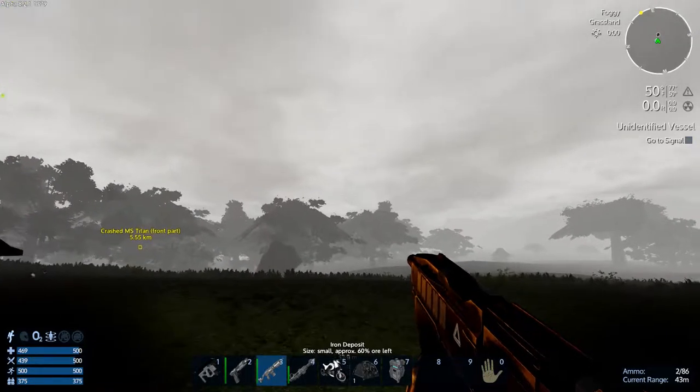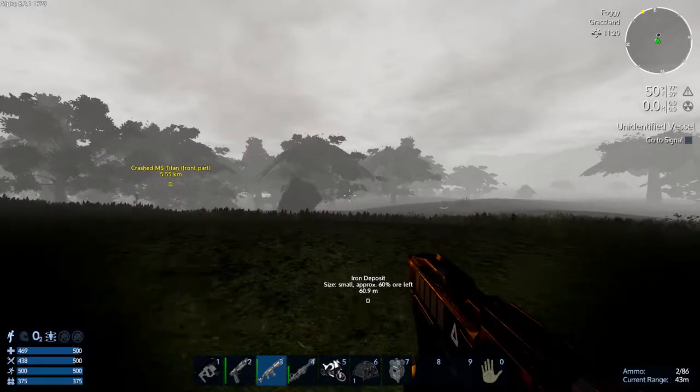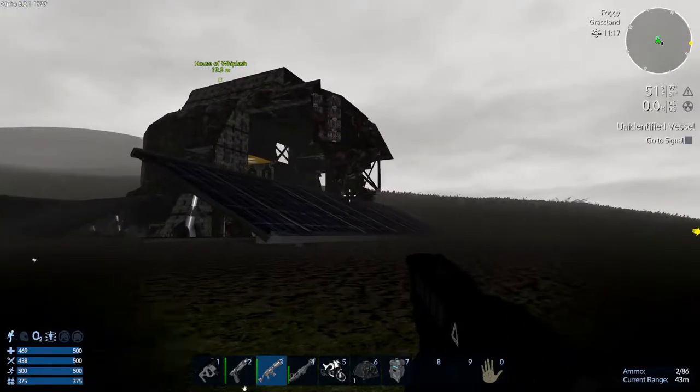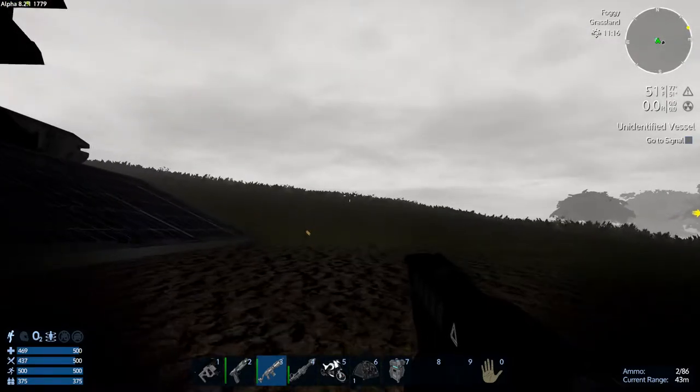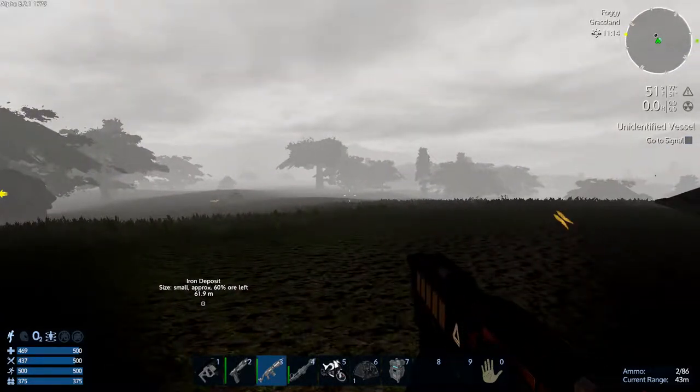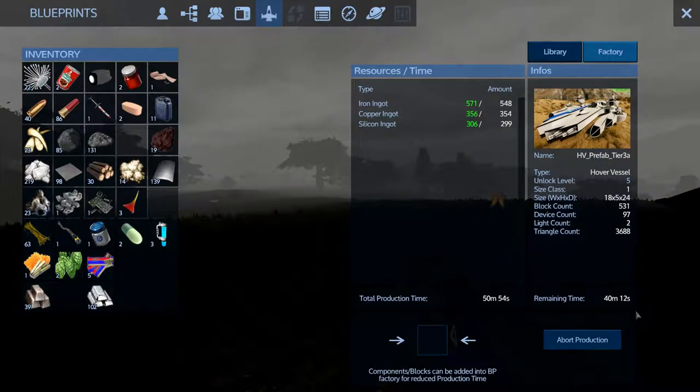It's almost sunrise, so we're going to call it quits. I apologize — I really wanted to get that ship made this episode. I thought I had enough materials, but I was totally wrong. We got it cooking though — we got her in the slow cooker — and hopefully it'll be ready about halfway through the next episode. 40 minutes left on production. We'll go do some more gathering resources next episode. Definitely need copper, finish out this iron, we got a lot of fuel here, and some more plant protein we can make.